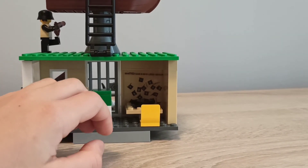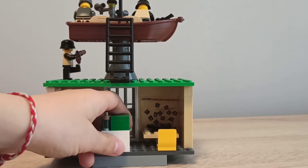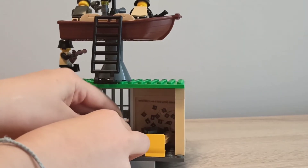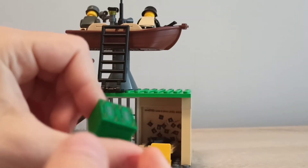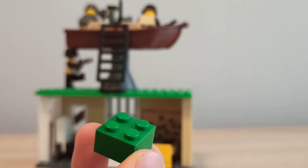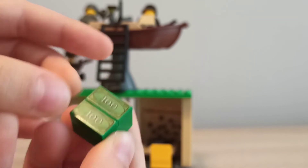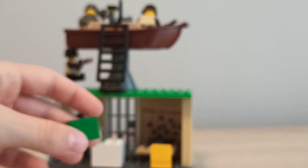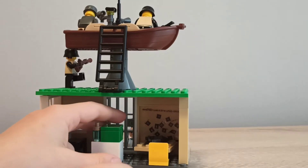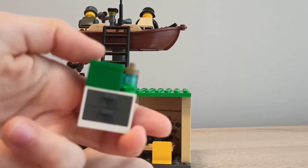Here are some money pieces and a drawer. If you don't have many money pieces, you can simply get a brick in the money color — the green one — and stack the money on top of the brick. It will look like big piles of money. That's actually really cool because I don't have many money pieces.